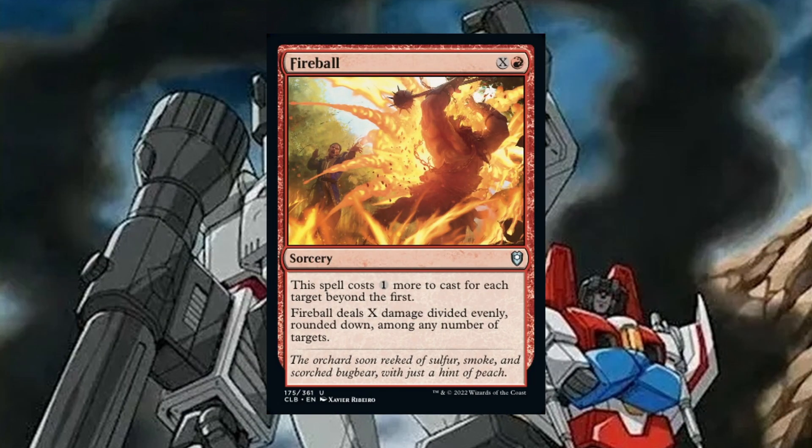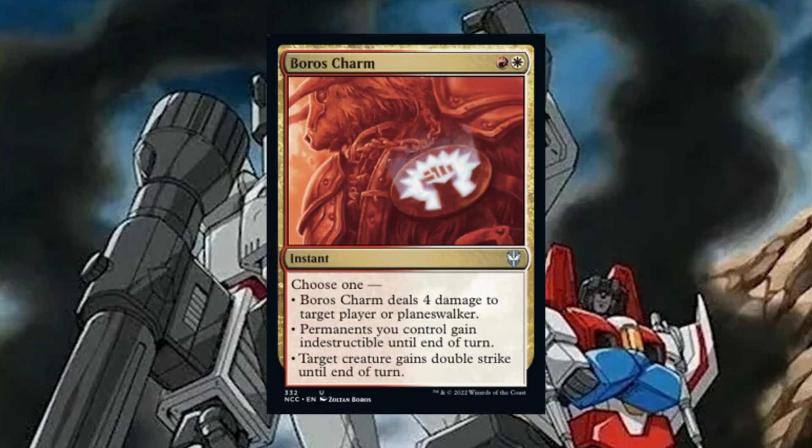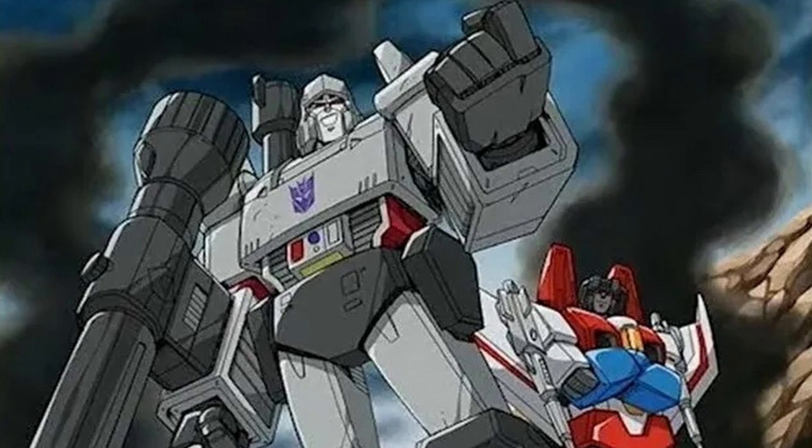Vile Smasher the Fierce is 1 black and red for a legendary creature goblin berserker, 2/3 — whenever you cast your first spell each turn, choose an opponent at random, Vile Smasher deals damage equal to that spell's converted mana cost to that player or a planeswalker they control. It's a weird non-bo that still works great in the deck. Fireball costs X and a red sorcery — deals X damage divided evenly rounded down among any number of targets, costing 1 more for each target beyond the first. Darksteel Forge is a 9 mana artifact — artifacts you control have indestructible. Boros Charm costs a red and white instant — choose one: deal 4 damage to target player or planeswalker; permanents you control gain indestructible until end of turn; or target creature gains double strike until end of turn. All three modes are relevant: convert mana to damage, protect from a board wipe, or give our commander double strike for extra mana. That's the deck — leave any cards I missed in the comments below, like the video, and subscribe!